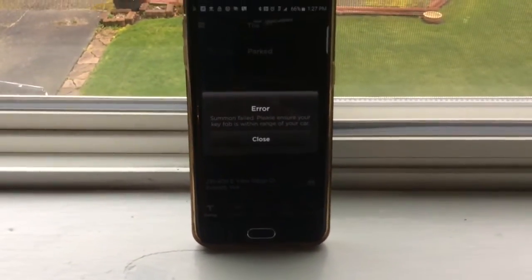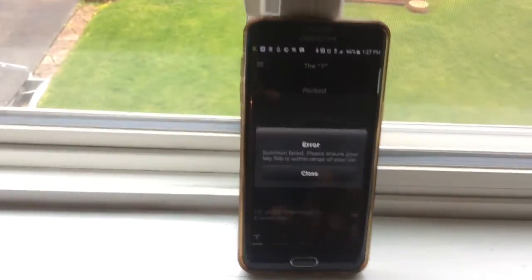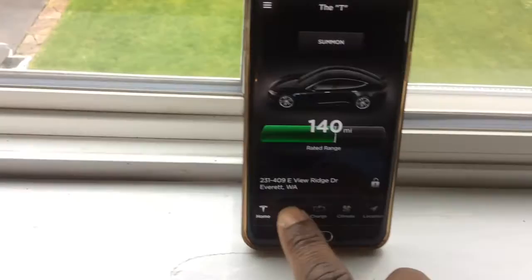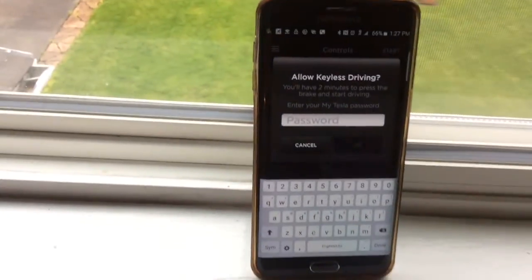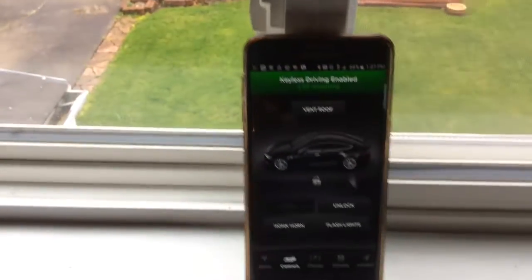One way I found to get around that — because I can clearly see the car and see what the car is doing — is if you go ahead and close that, go to controls, hit start, and then enter your password.